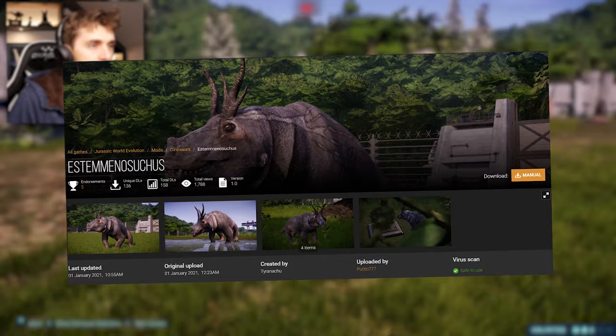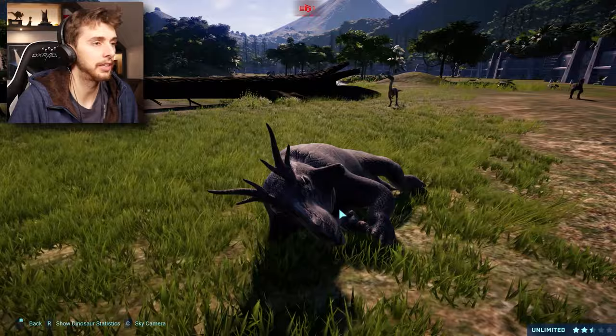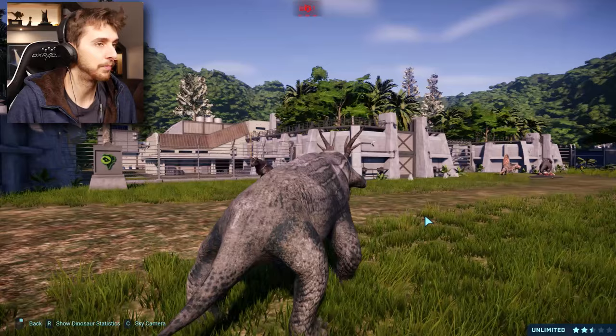The one with the big horn, the pompadour Elvis - there it is. This is Estemmenosuchus. When I saw this I thought it was like an entelodont or something, but apparently not. It kind of looks like a Daeodon with the protrusions at the side of the skull, which were like anchors for the jaw to just crush.